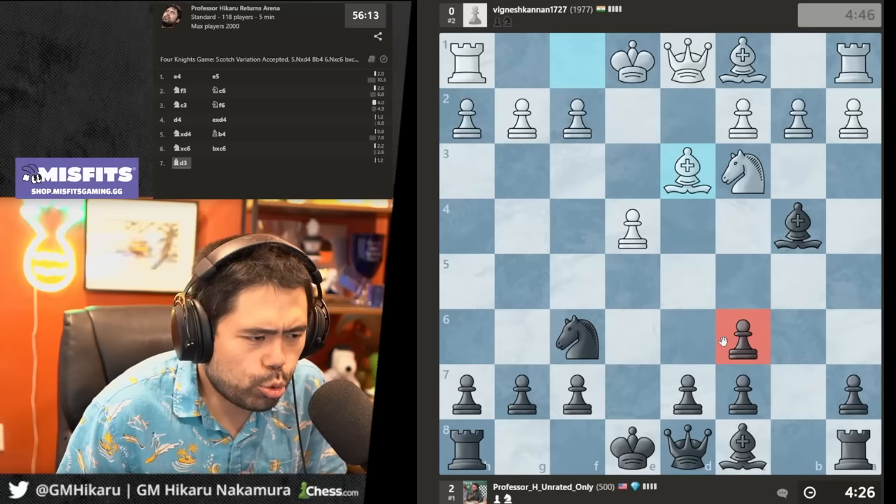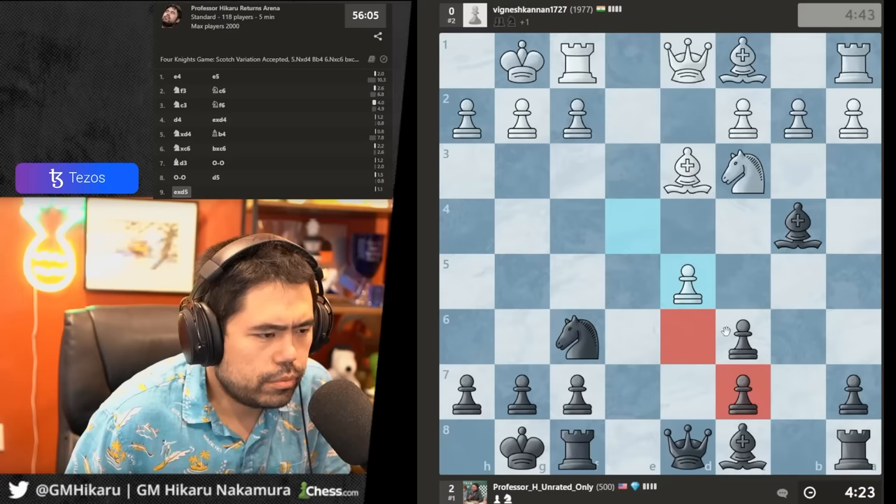Go d5 and trade some pawns. I'm going to go c6 and build a nice little chain of pawns on c6 and d5.